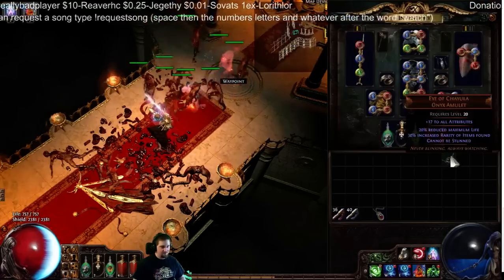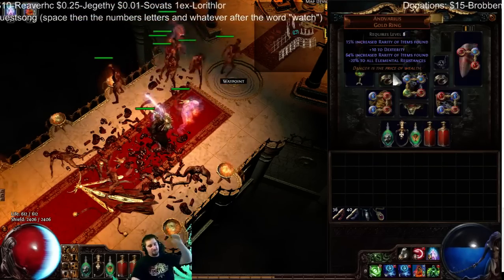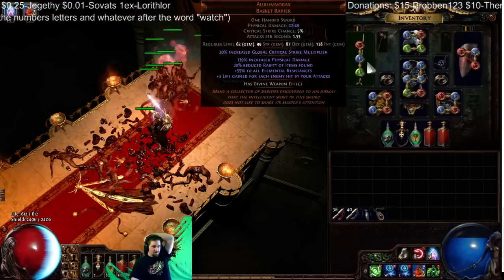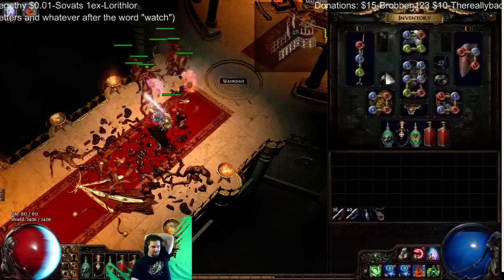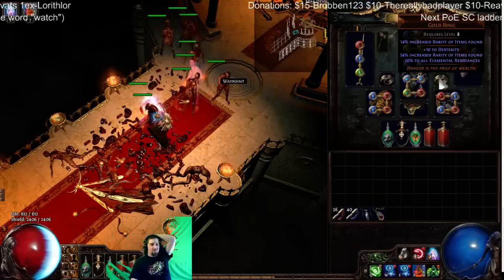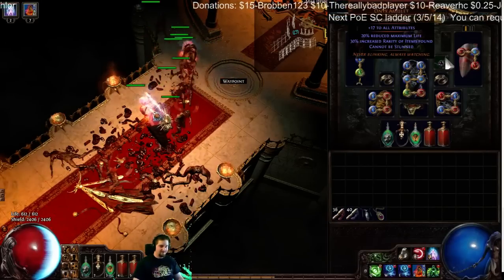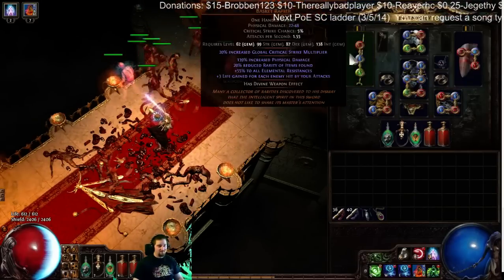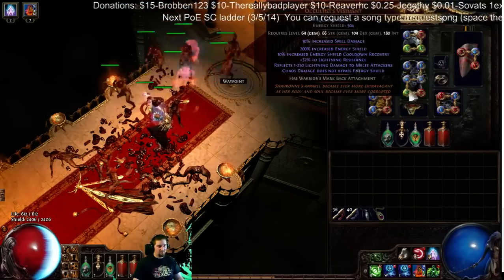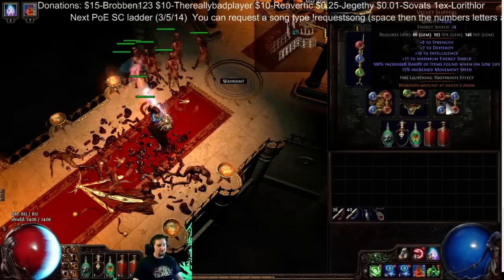Now you can put on whatever gear you're going to be running with. I started going rarity/IQ stuff. I'm using Aurum Vorax for the increased resistances because I don't get much resistances, and dual Atziri's reduces all resistances by 20% — so that's times two, that's pretty bad. But you get your resistances from Aurum Vorax — the shield — and you get some fire res here, some lightning res here, and 15 all res from Orzse's. Because I'm going low life, I run Wonder Trap, which is 100% increased rarity while on low life.